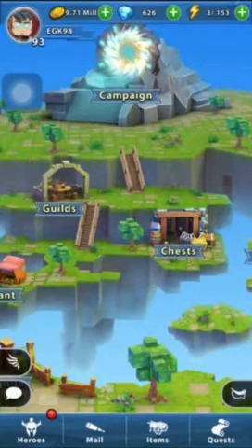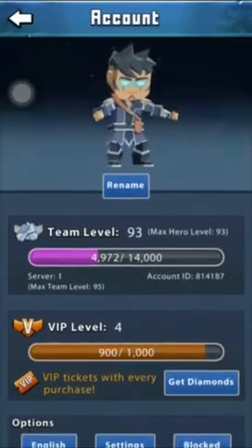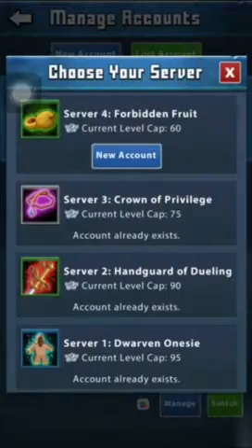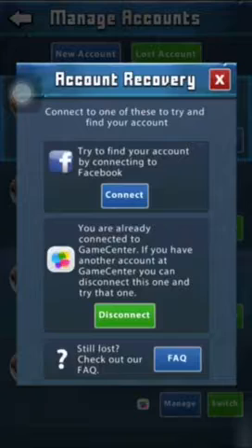So the little guide Purr Blue has on this: you click on your character account in the top left corner, scroll down, go down to Accounts. There are two tabs — New Account and Lost Account. When you click New Account, it allows you to make an account on different servers. But I'm going to go to Lost Account.